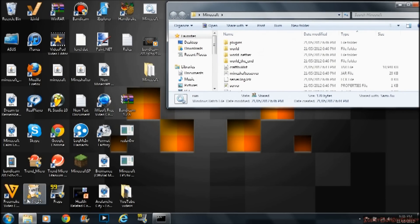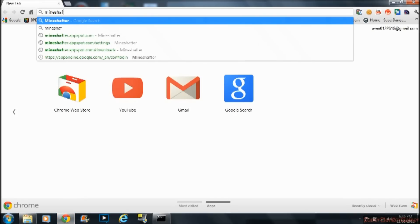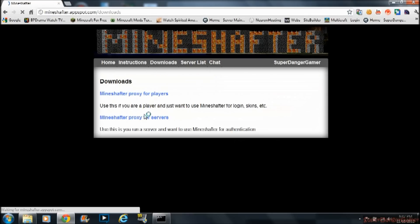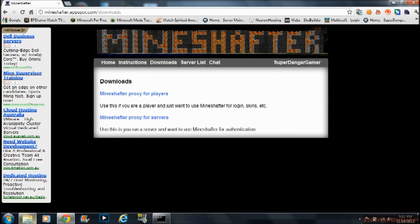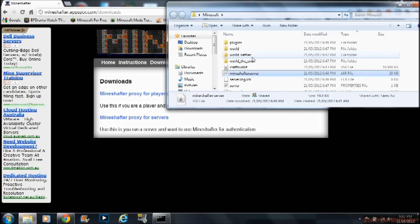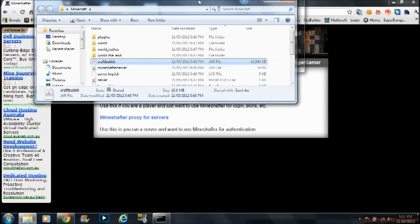If it needs you to update, then you go to Mineshafter, go to Downloads, and download the server. Then delete the old one completely and drag the new one in. Same for CraftBukkit — if CraftBukkit is outdated, delete the old CraftBukkit, download the new one, drag it in, and rename it as CraftBukkit.